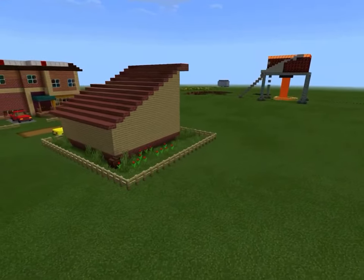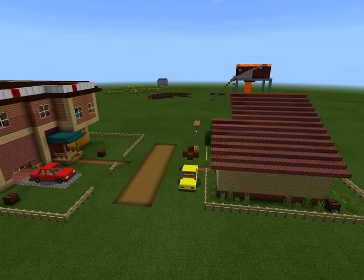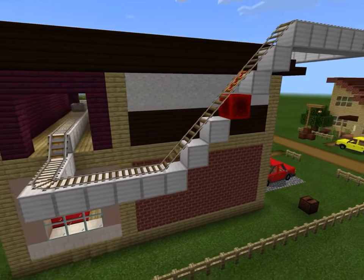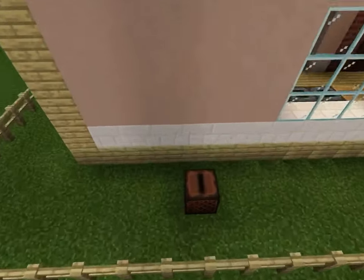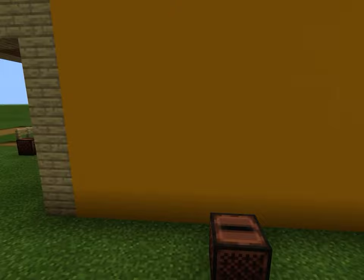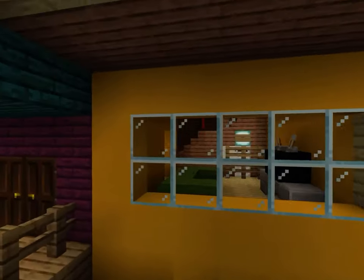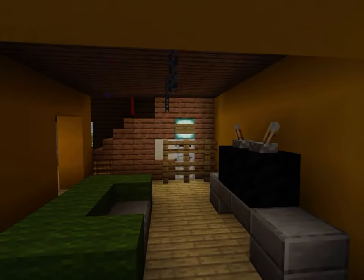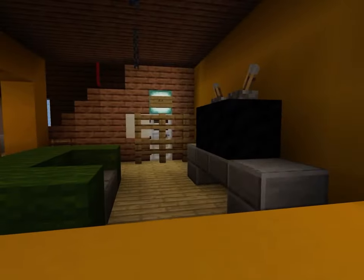Oh yeah, the player house — whoa, that house looks cool! It even has the rail track; it looks really extended, and then there are some note blocks to make some sound. That looks cool and it sounds good. And even the new nether update blocks look good with it — it looks so good.